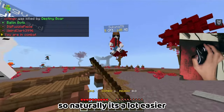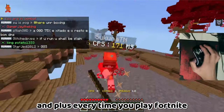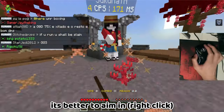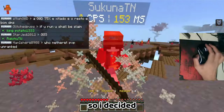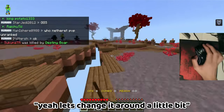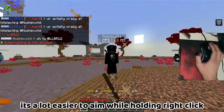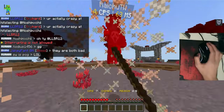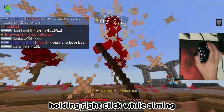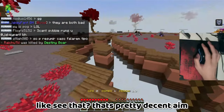So naturally, it's a lot easier to use the same key to build. And plus, in Fortnite it's always better to aim in, so I decided to change it around a little bit. It's a lot easier to aim while holding right-click because I'm just used to it — used to holding right-click while aiming. And you can see, that's a pretty decent aim.